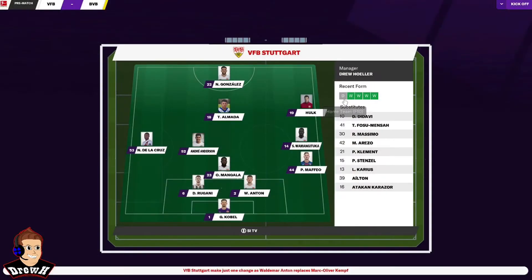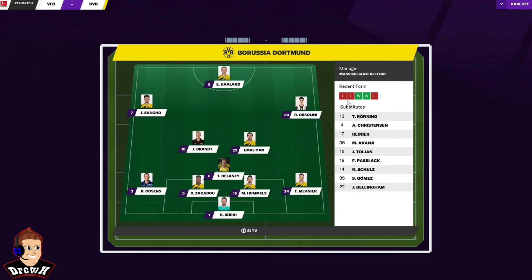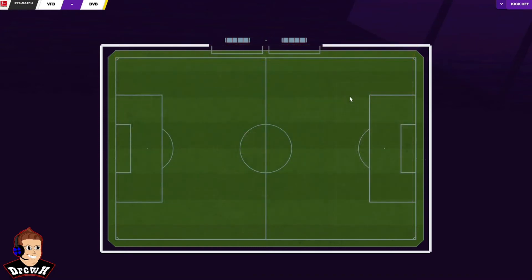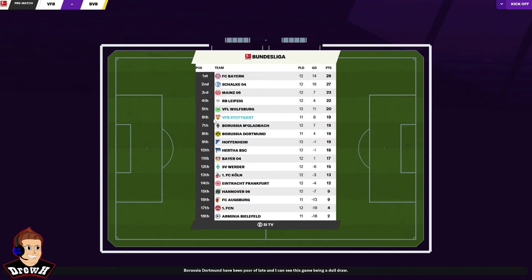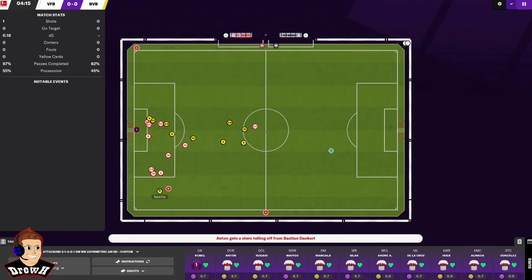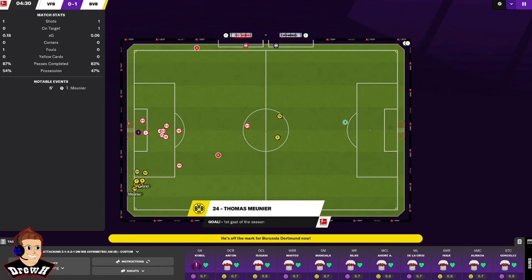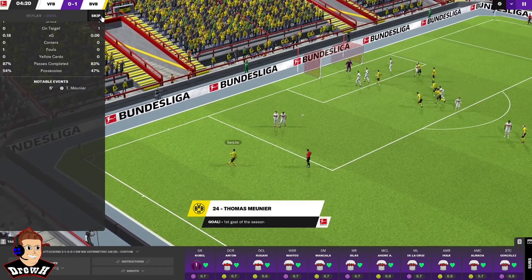You can see our recent form there - that draw against Apoel and then wins after that. But Dortmund have had two or three losses and two wins recently under Allegri, and they're eighth in the league while we're currently above them in sixth on the same number of points. But four minutes in and they've already scored - I've got an awful feeling this might not work.